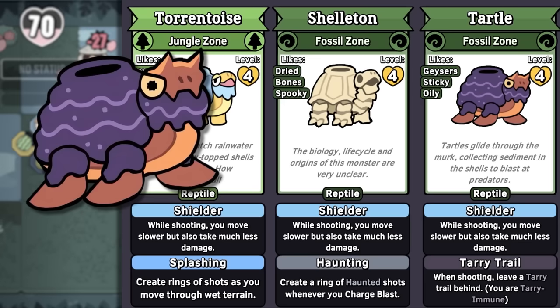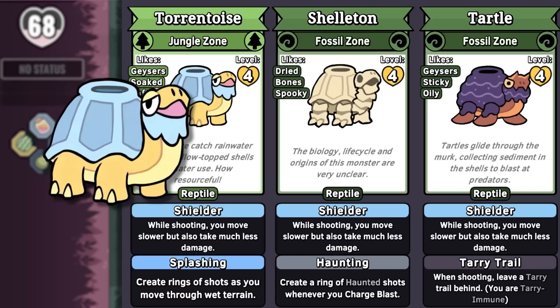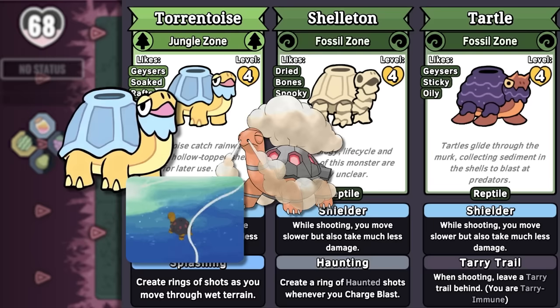Tartle, Shelliton, and Toratoice are also variants of each other. Tartle is the only turtle — the other two are tortoises. This tartle swims not through water but through tar pits. Toratoice releases torrents of water from its shell. And Shelliton is just bones — it's a skeleton with a shell. It's a Shelliton.